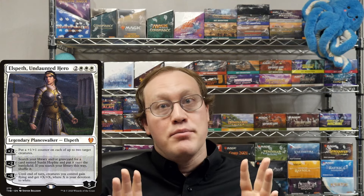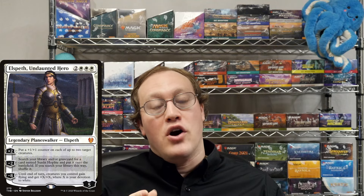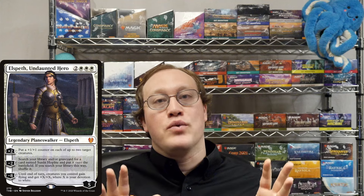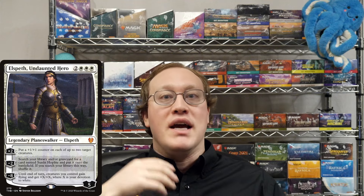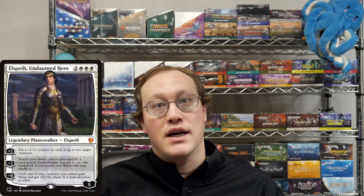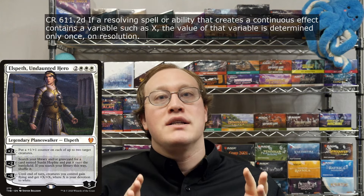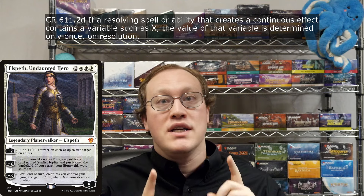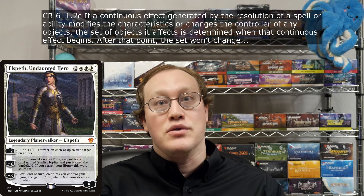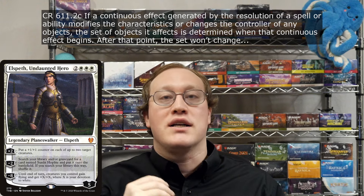To answer the second part of our question, we'll need a little bit of background on exactly how this Elspeth's ult functions. As part of the resolution of this ability, the game sets up a continuous effect acting on all of Amy's creatures giving them flying and plus X plus X. The value of this buff is calculated only once, at the point where this continuous effect is set up. Likewise, the set of creatures that the continuous effect acts on is also locked in at the same time.